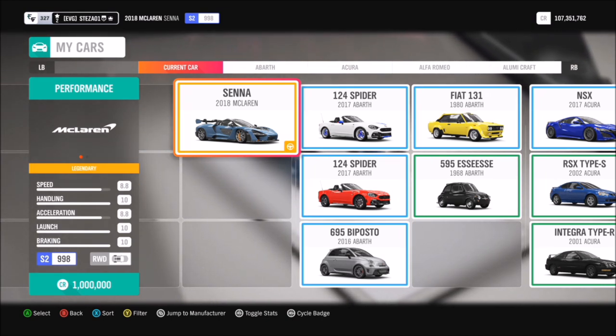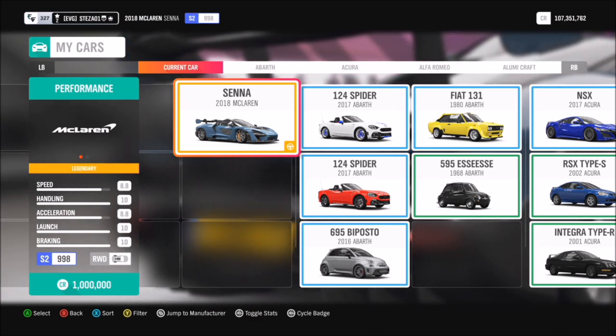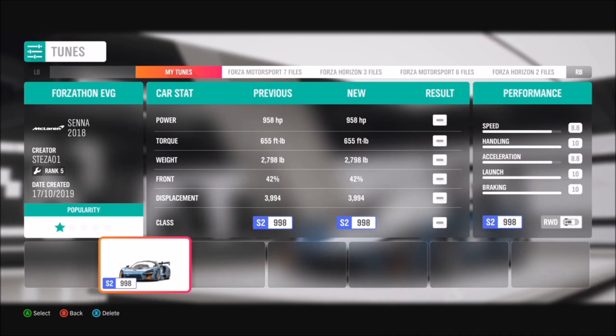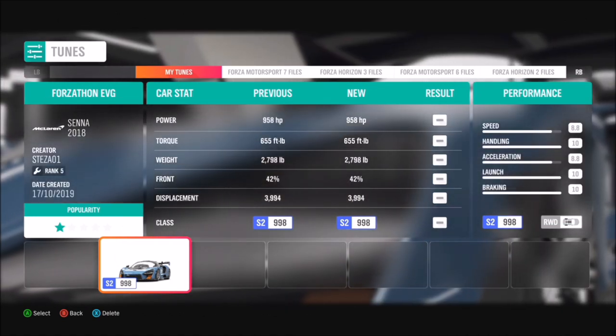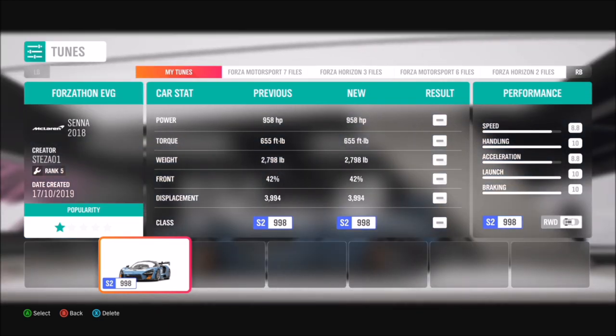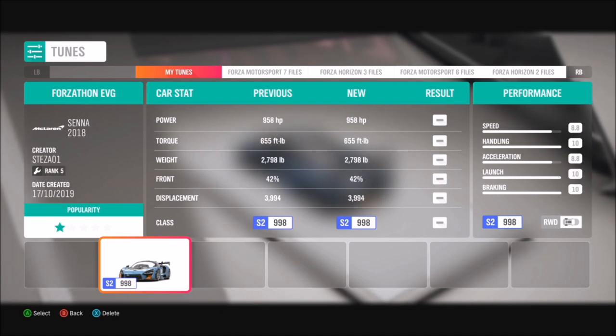You can pick it up in the auto show for about 1 million credits, or if you're lucky you might be able to find a cheaper one in the auction house. I have tuned it up — you don't necessarily need a tune but it's always a bit more fun. I've left it stock engine and rear wheel drive but just tuned the engine a bit, so it's almost pushing 1000 brake horsepower and it's brilliant fun.